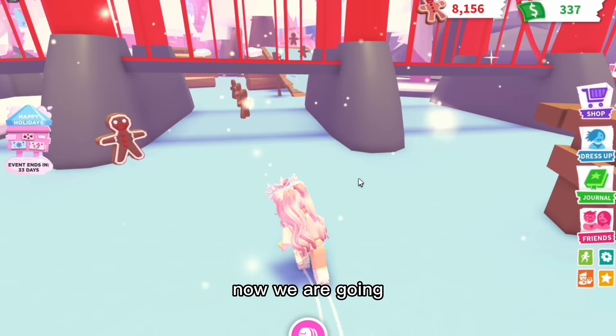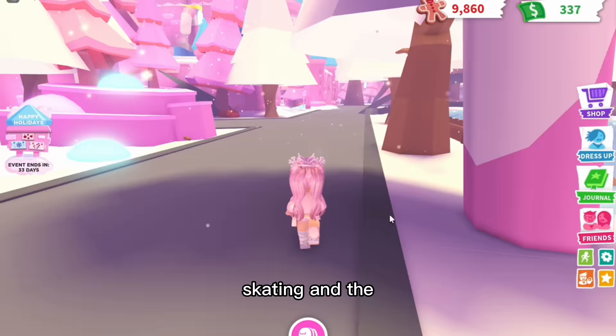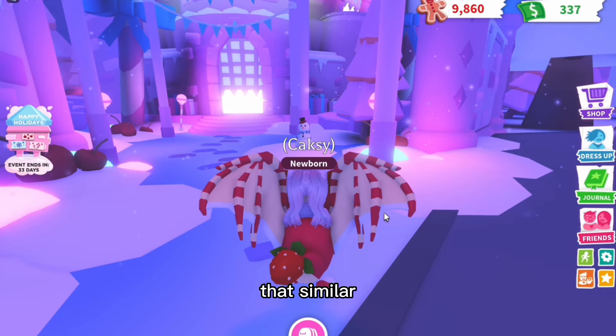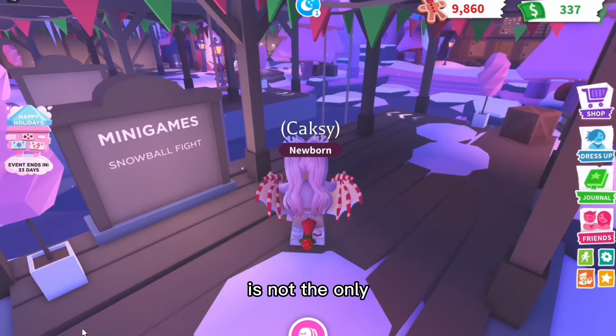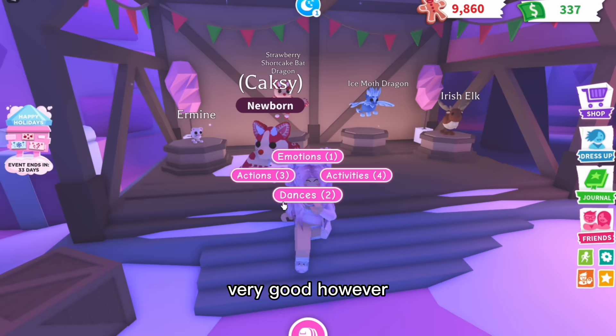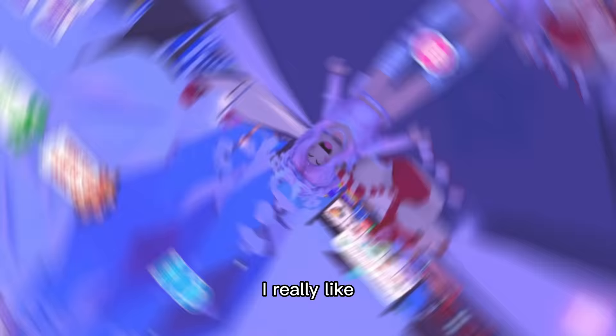Now we are going to move on to this update — the 2022 update. However, it's not complete yet, so I honestly can't give my final decision, but I will show you what we have so far. Obviously we have ice skating and the whole map is decorated in pink — it's kind of strawberry themed this year, mainly because of the strawberry bat dragon. Look how different it looks compared to the normal bat dragon. A minigame that is here so far — not the only one by the way — is a snowball fight. The pets are definitely very, very good, however there are more pets to come, and there is also an advent calendar this year.